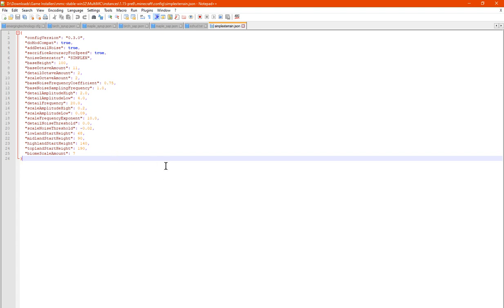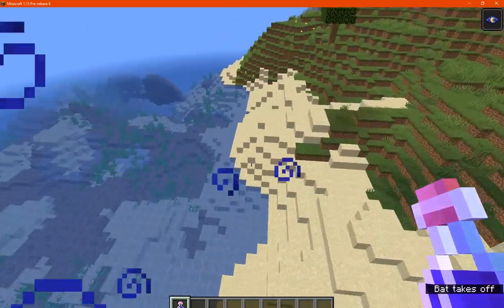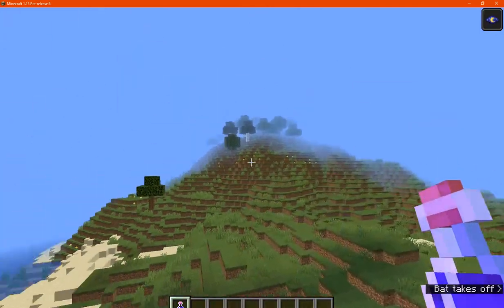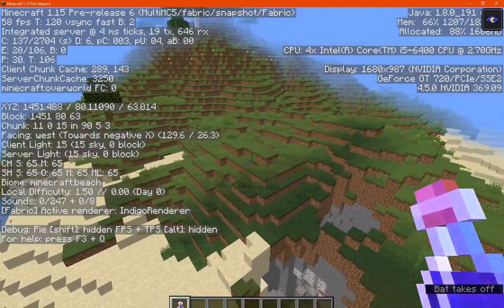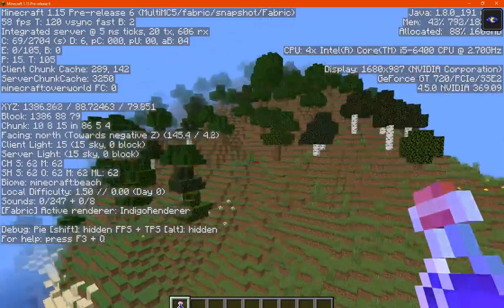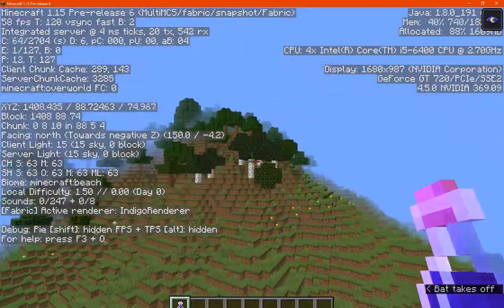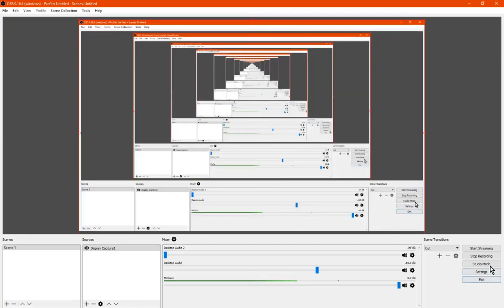Otherwise that's pretty much it. You could probably use this generation and make it reflect what the regular vanilla one does — a beach, an ocean, and then whatever in between not going up to the 250s but to about 60-70, which is typical, having the biomes be a lot smaller but still with interesting differences between them. But otherwise, thanks so much for watching and goodbye.